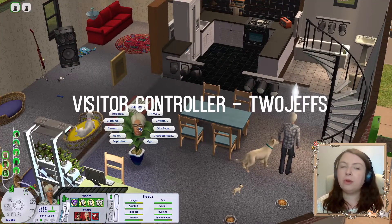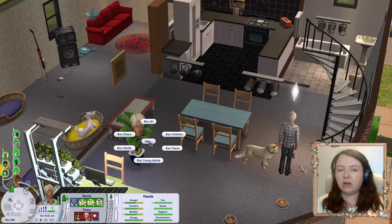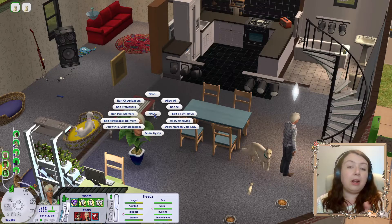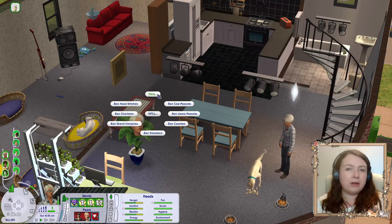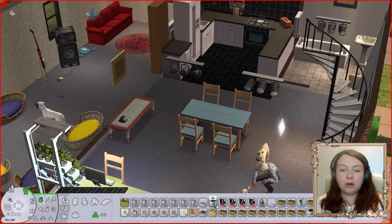Another very helpful mod is the Visitor Controller. This lets you set which sims can appear on your lot — you can ban certain categories of sims, career-based banning, and really control who shows up. It's very helpful for community lots if you want to set the vibe of a venue, like banning certain sims from a particular bar. You can also ban annoying NPCs like the charlatan or witches that slow down your lots, or ban university mascots who turn up and make a mess.